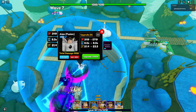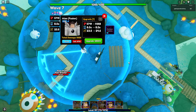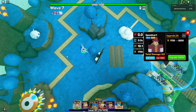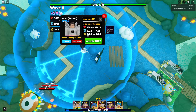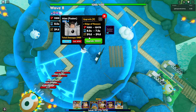His base stat is 3,119 damage with an 8-second ability cooldown and 21.4 range. When we upgrade him to upgrade 1, his new damage is 5,719 with an 8-second ability cooldown and 23.5 range. At upgrade 2, his damage is 9,358 with an 8-second ability cooldown and 24.6 range.